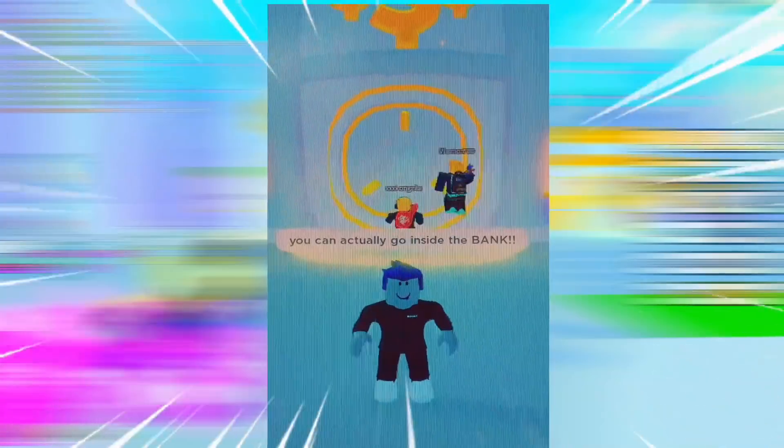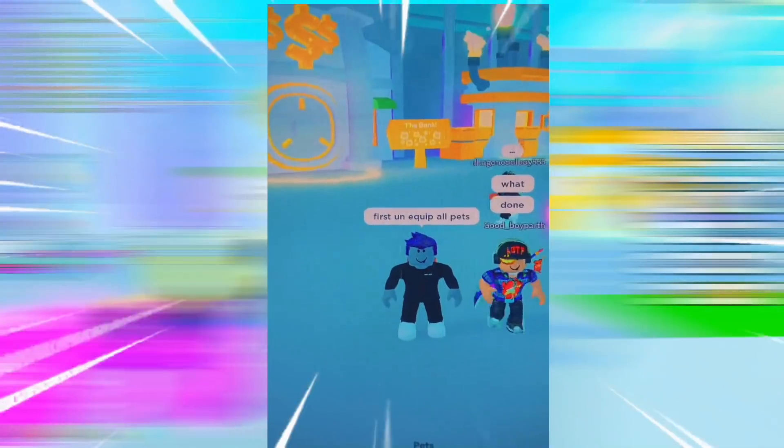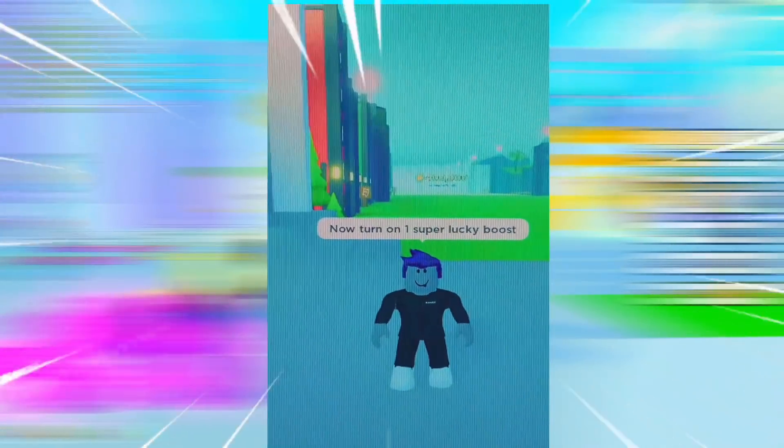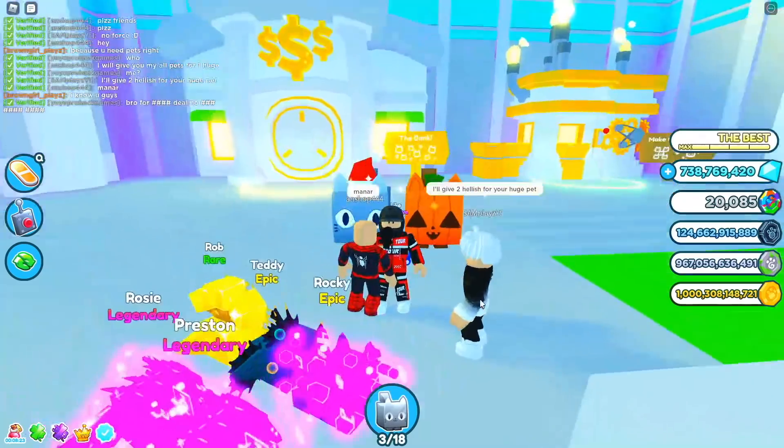Everyone in the TikTok comments is confused. He says you can actually go inside of the bank — wait, can we go through the wall? That's actually pretty cool. He says 'I think Preston will ban me for this, but let's do it.' First, keep all your pets — he only has one. Then turn on one super lucky boost. I've got tons of super lucky boosts.